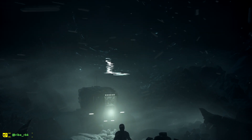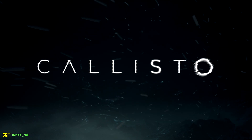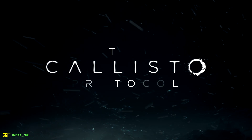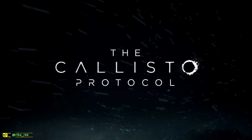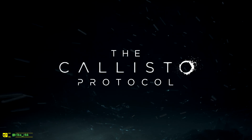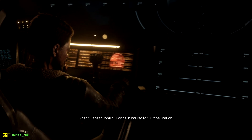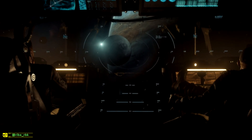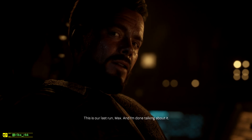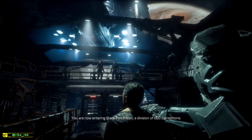Today's pick is going to be the Callisto Protocol. The game came out on December 2nd, 2022. It was created with Unreal Engine 5 and is available on all PlayStation platforms, Xbox platforms, and on PC. The game is developed by Striking Distance Studios and published by Crafton. The story takes place around 300 years in the future on Jupiter's moon Callisto. As former space truck driver Jacob Lee, now accidental convict, you have to escape a black iron prison by surviving the horrors of mutated inmates that are ready to rip you apart.